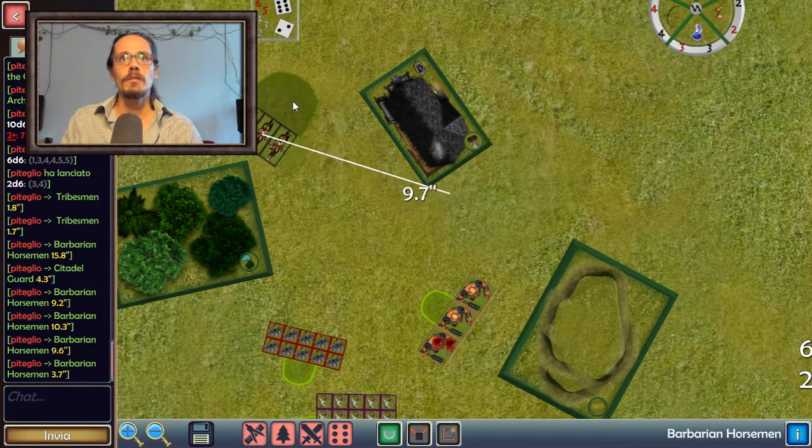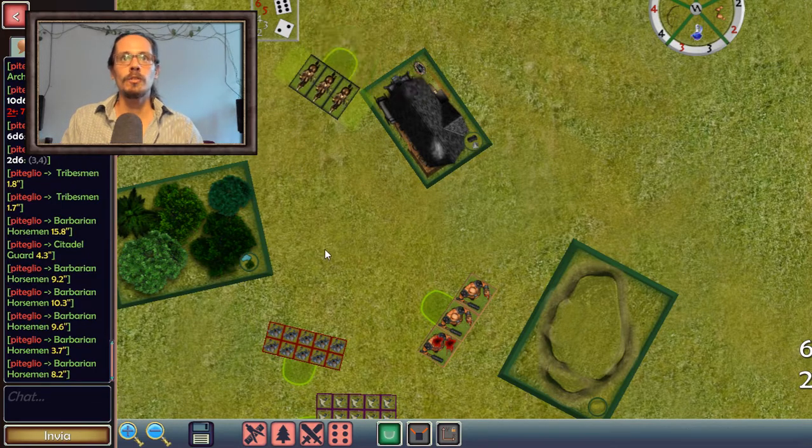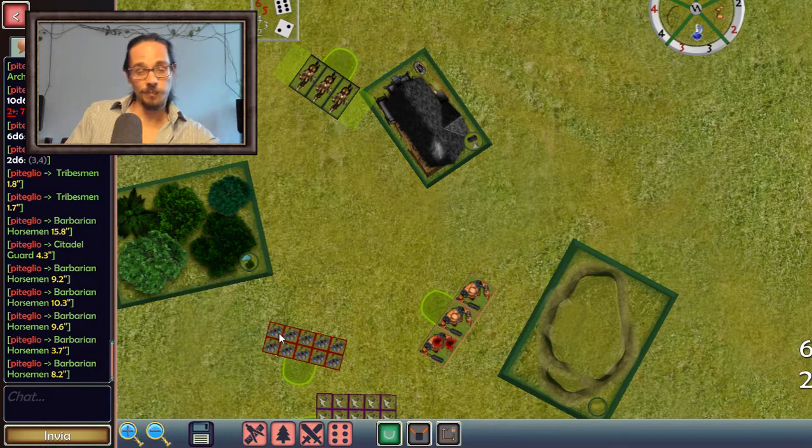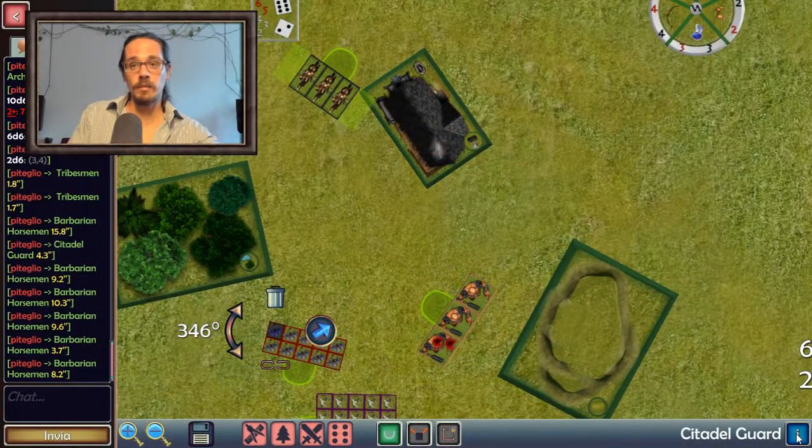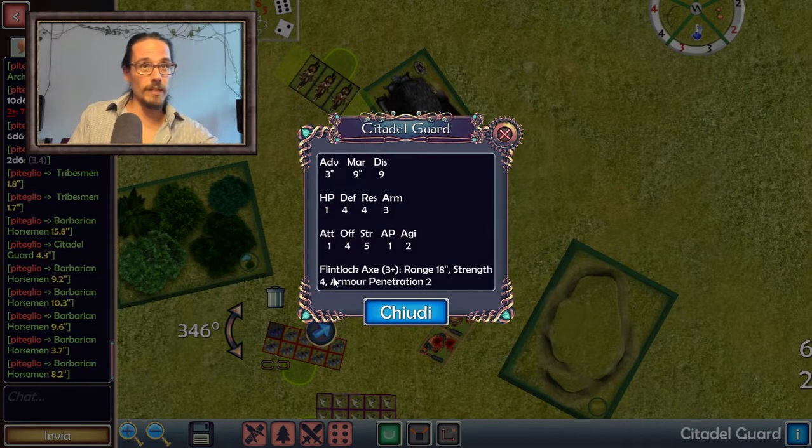Let's put the barbarian horsemen in a situation where they can indeed be shot by the Citadel Guard, because I want to show you that you can have different weapons in the game. The weapon carried by the Infernal Dwarves Citadel Guard is a flintlock axe, which has three-plus aim, range 18, strength 4, and armor penetration 2. It's quite a nasty weapon — strength 4 and armor penetration 2, and three-plus is a good aim value, on the end value of a skilled elven archer.